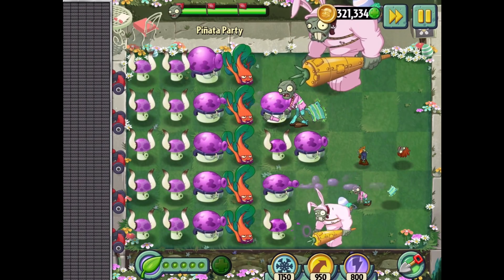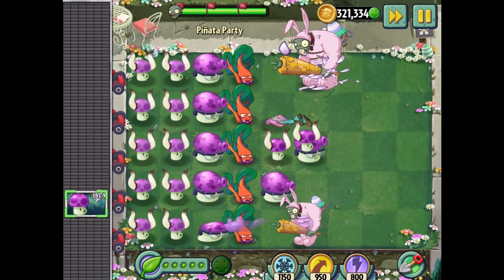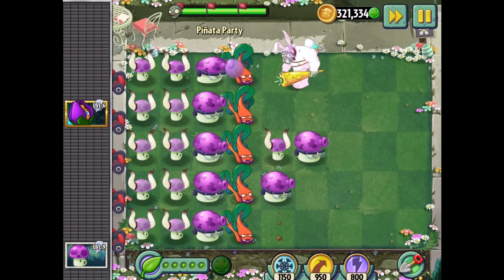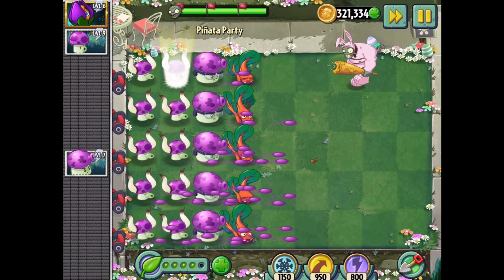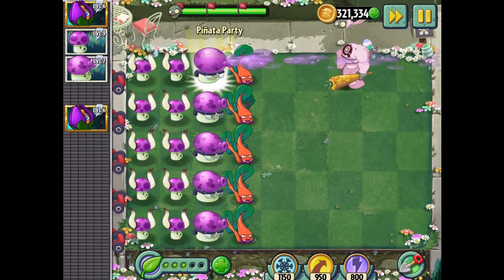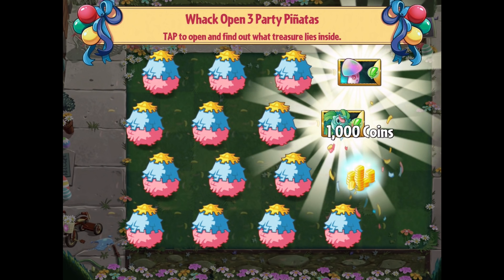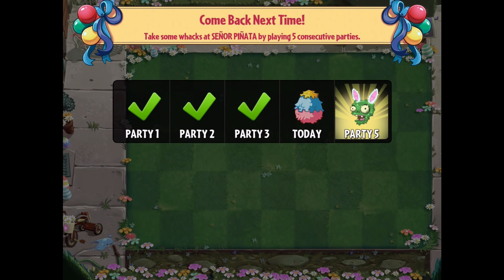Please don't eat that - you did it anyway even though I said not to. All right, good stuff. This is how we maintain symmetry. Can I just do this and blow him away? There we go! Decapitated bunny gargantuar - whoa, we got Hypno-shroom times 10, that's great! Well, here we go. I'm not gonna redo this one, but tomorrow we should be able to bash open Señor Piñata.